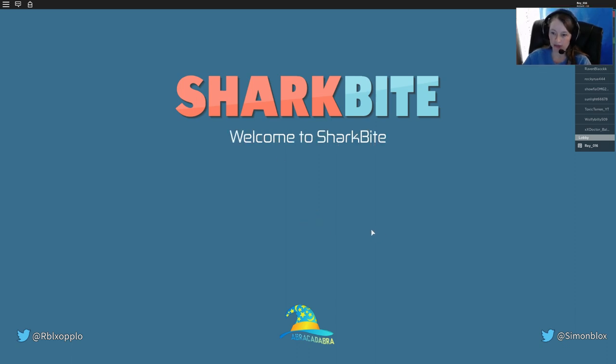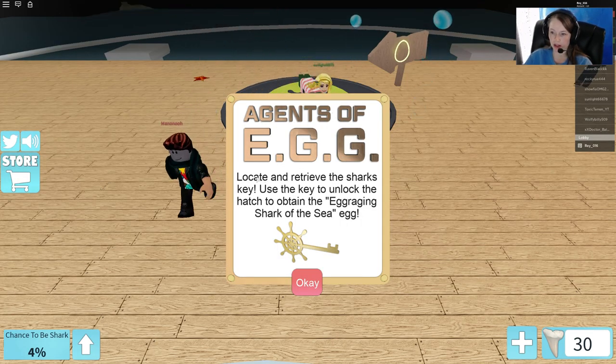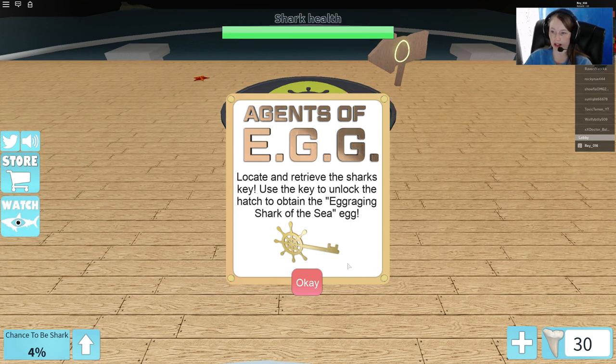This one can be a little bit difficult, but hopefully with the help of others it'll go faster. It says: locate and retrieve the shark's key, use the key to unlock the hatch to obtain the egg — the Raging Shark of the Sea egg.